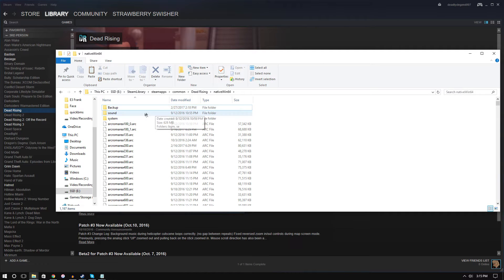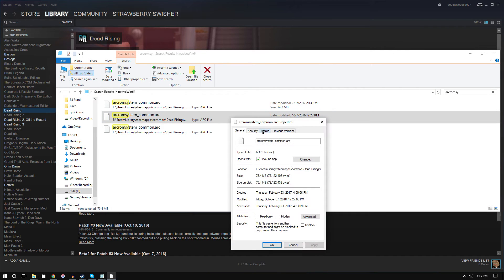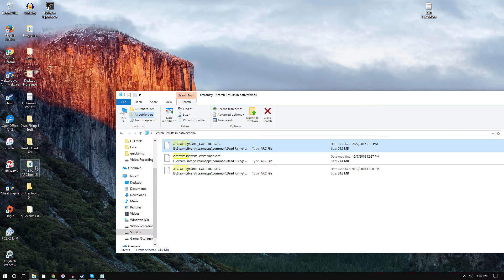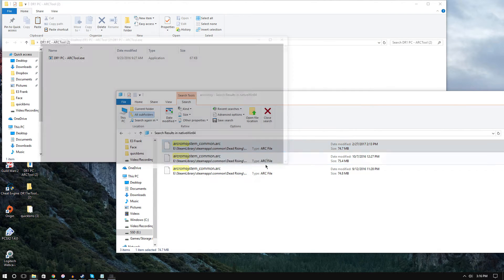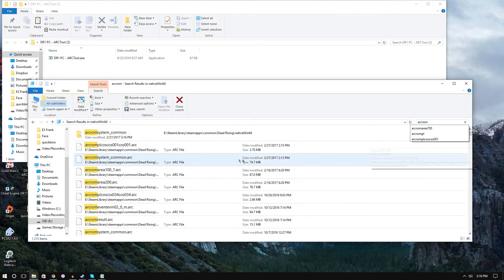The two files we need are arc_rom_system_common.arc and the cos001 arc. I'll type these in the description. I highly recommend backing these up before you do anything — if you don't, you'll have to redownload the game or have Steam verify it. Always right-click to make sure you're grabbing the correct arc, especially if you have other mods installed.